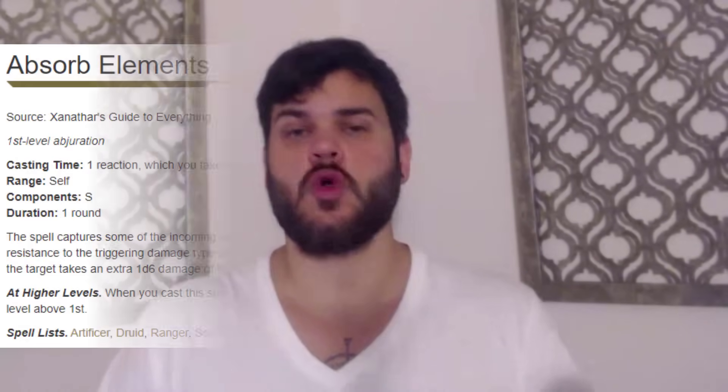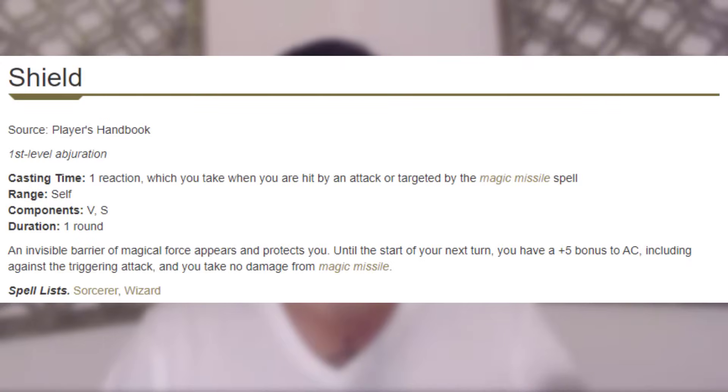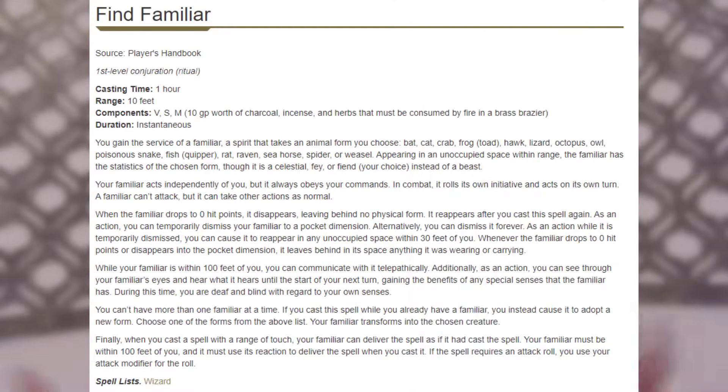Why Eldritch Knight? First off, we're going to be getting Absorb Elements, which helps us buffer this Dexterity weakness. Additionally, we get Shield, taking our already 21 AC to 26 AC when we really need it. And we also get Find Familiar, which is probably the best first-level spell in the game.